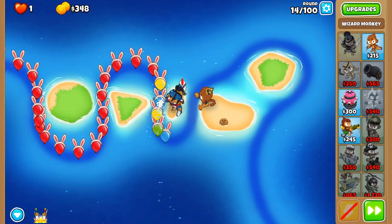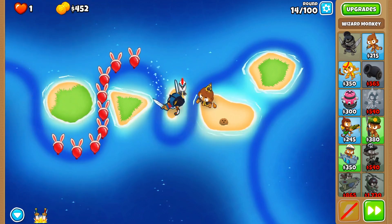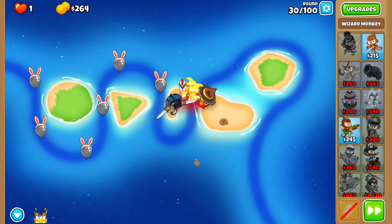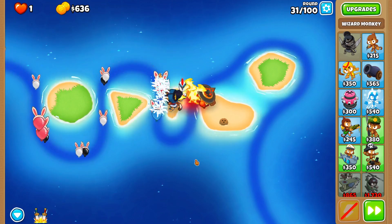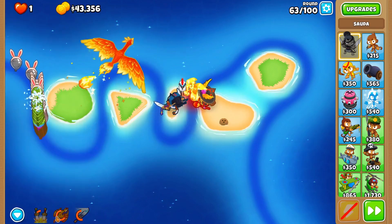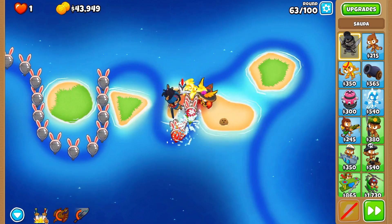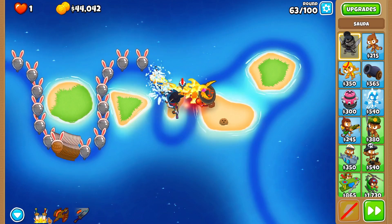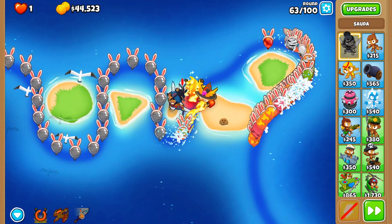I think I'll rush WLP first, because we definitely need that damage as soon as possible. And there's Dragon's Breath. Sauda and Dragon's Breath, low-key, very good combo — Dragon's Breath can pop the MOAB layer, and Sauda can insta-kill the Ceramics. But I do wonder if Summon Phoenix will be enough for round 63. Oh, here's round 63. I used all my abilities last round. Hopefully we last long enough for Sword Charge. Phoenix sort of helped. Let's use this. Definitely not enough.